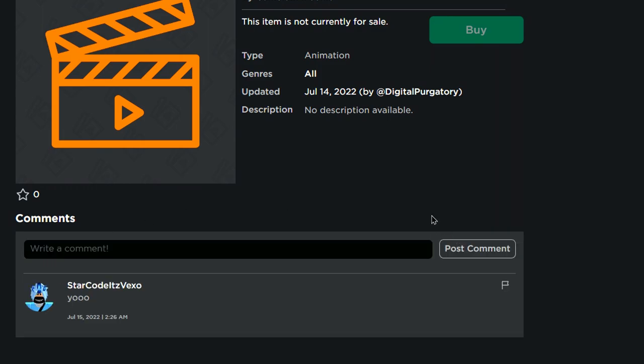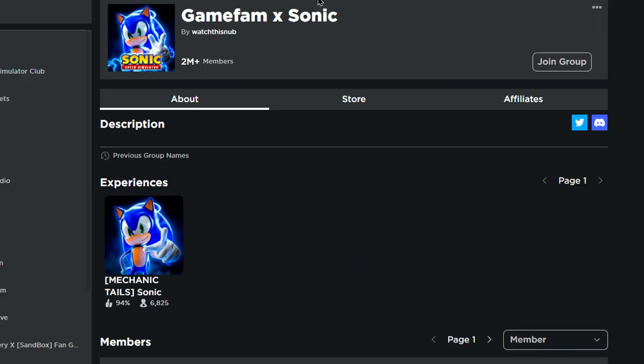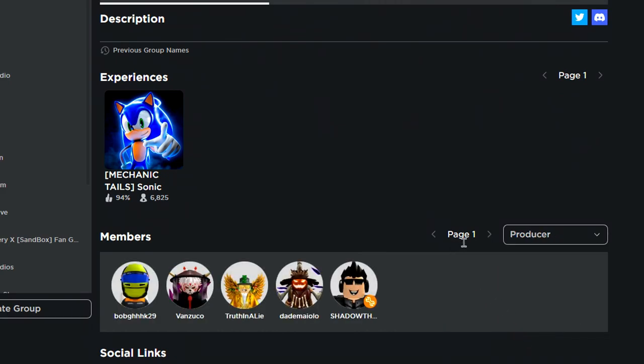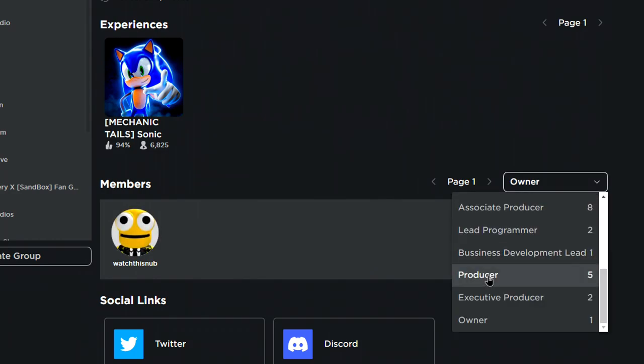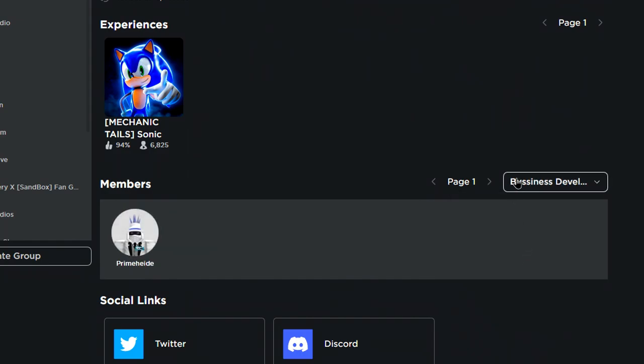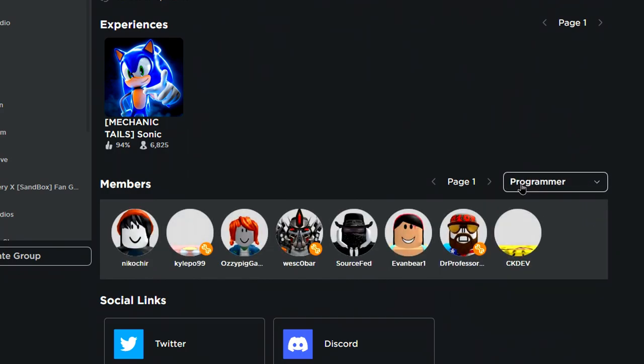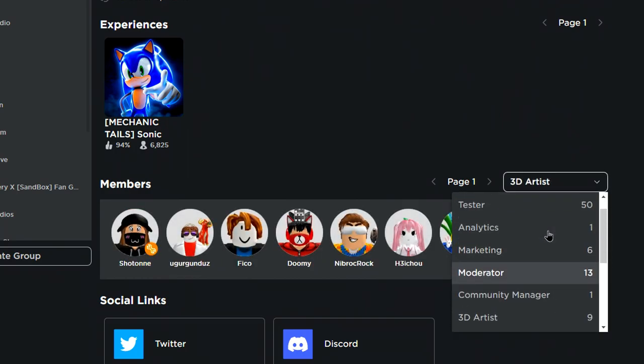It was uploaded by Digital Project Tutorial, and here's actually a developer - as you can see - from Axonic. Let's click that, and now as you can see we got teleported to Sonic Speed Simulator, so that's even more proof that it's actually real. Let me check if he's a developer, a moderator, a lead programmer, producer, owner, or executive producer - I'm not sure exactly what his role is, but he definitely works for Sonic Speed Simulator.